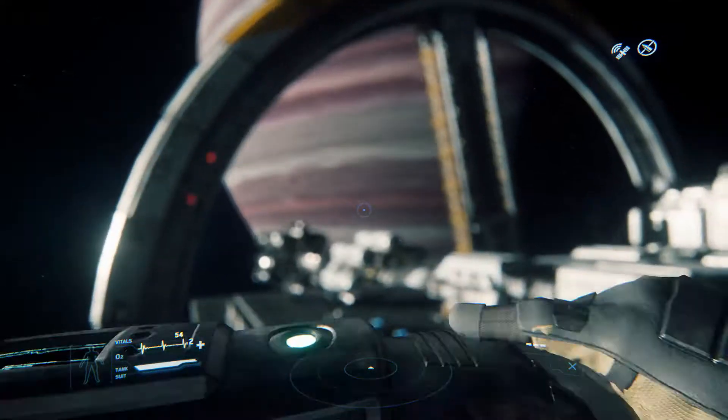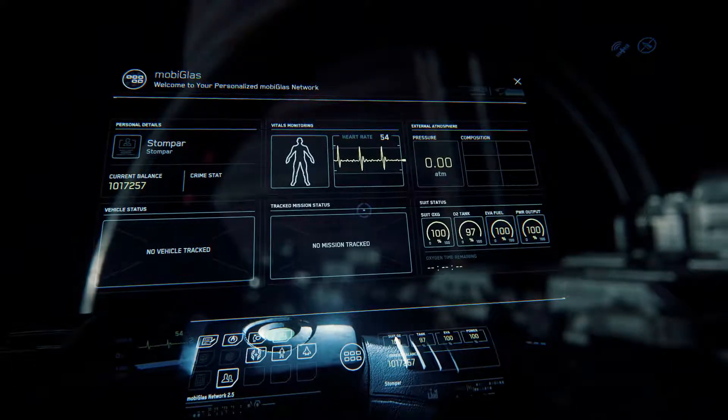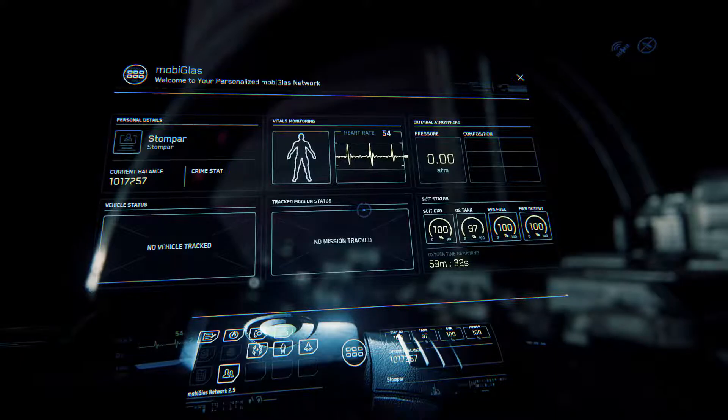You access the MobiGlass by pressing F1. On the very first screen you can see your current balance, if you've got a crime stat, your heart rate, and current pressure.